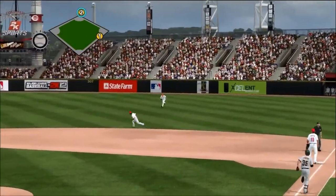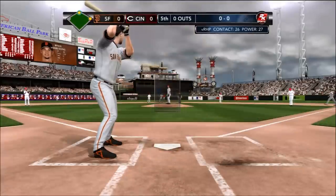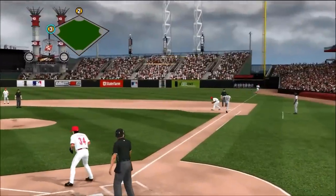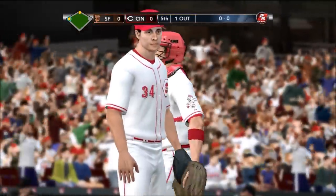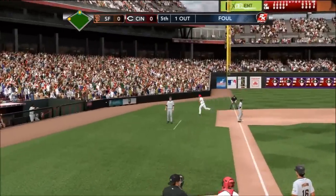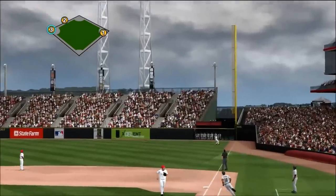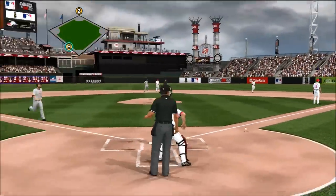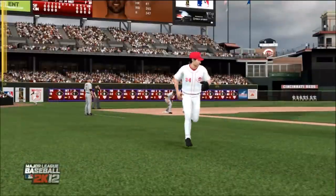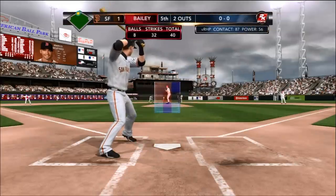They've only left a couple runners on base offensively. They're gonna have to give themselves more opportunities — that's just not enough offense. This is an opening for San Francisco. He lays one down here — Hannigan with the throw gets him, one away. You have to be willing to do things for the team — getting a quality sacrifice bunt, getting a runner in scoring position. Angel Pagan in the box — swings, and Bruce gets to it in right foul territory. Here comes the runner — the first run scores easily!